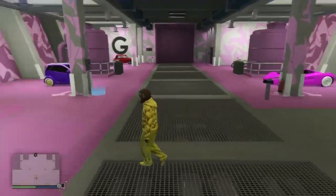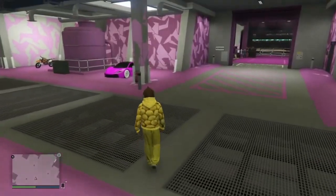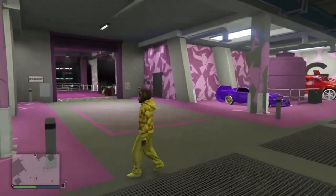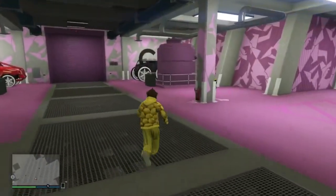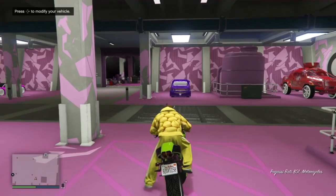So what you guys need is a Sanchez — or really any bike you guys want — and also an Arena and an RC Bandido. The RC Bandido doesn't really need to be modified. After that, make sure you guys hop inside the baddie and press the right D-pad.